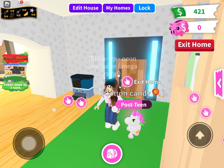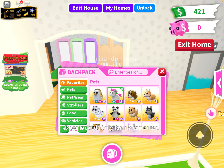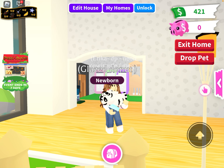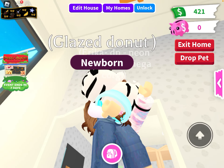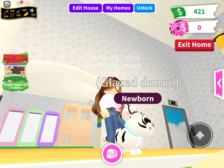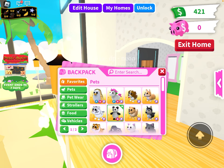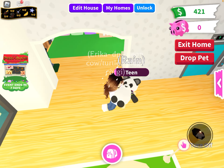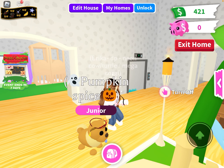Okay well I guess we'll do it in our house now. So yeah, that's Cotton Candy, love her. Then we have Glazed Donut, super cute — oh yeah she has a little collar, it's a scarf actually. And then we have Rain with her little RGB color, love that. And then we have Pumpkin Spice.